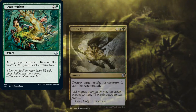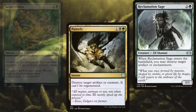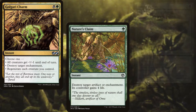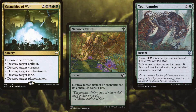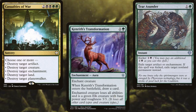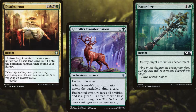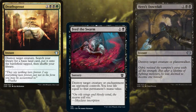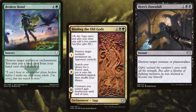Beast Within, Putrefy, Reclamation Sage, Golgari Charm, Nature's Claim, Tear Asunder, Casualties of War, Kenrith's Transformation, Naturalize, Death Sprout, Feed the Swarm, Hero's Downfall, Broken Bond, and Binding of the Old Gods make up our spot removal package.